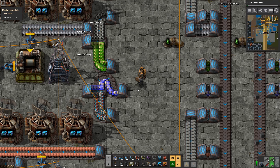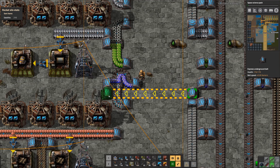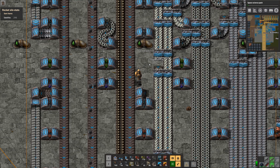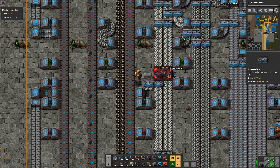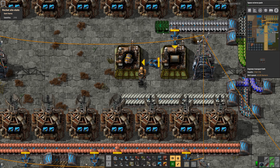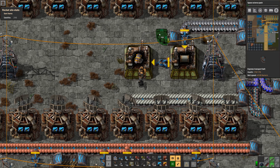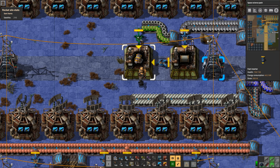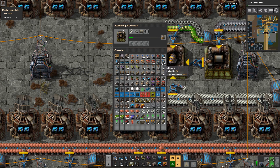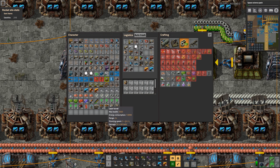Now we can worry about the steel — I want to get that through here. I can go all the way, and then I can just do something like this, and that's pretty much it. This goes over here, this goes down like that, and we can go up and into these. Now we can go into the electric engine units finally, after everything else.